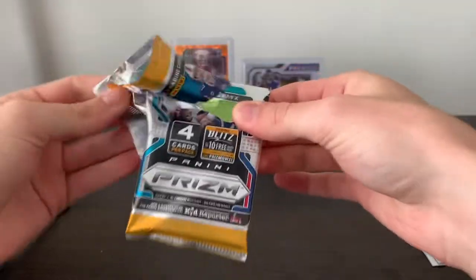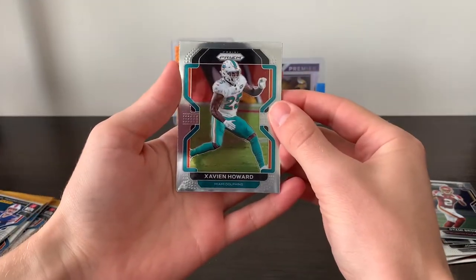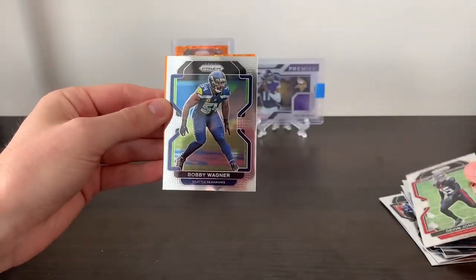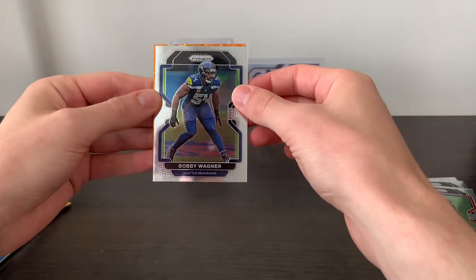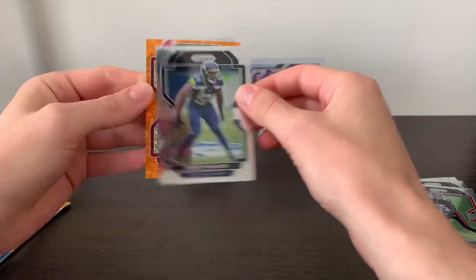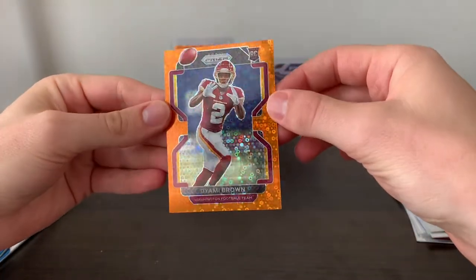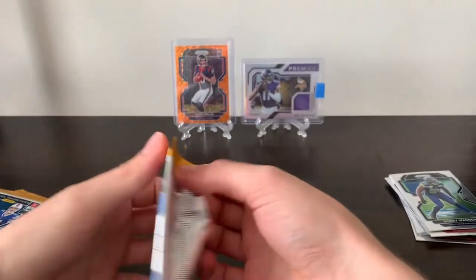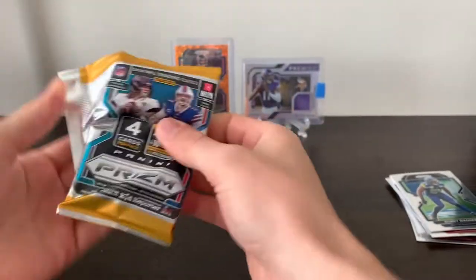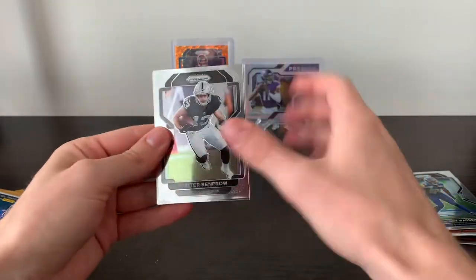Oh man, did a number on this pack. Xavien Howard. Deion Jones. Bobby Wagner. Third Disco. Rookie. Deami Brown again. So the Orange Disco is not who we're looking for so far. Definitely want one of those rookie quarterbacks — any of the top guys. But even as I said, another Davis Mills, I won't complain. Not with Prizm this year.